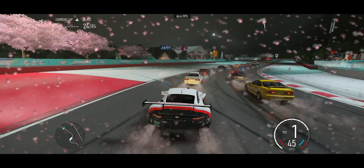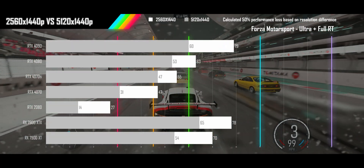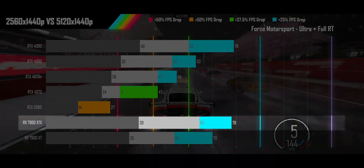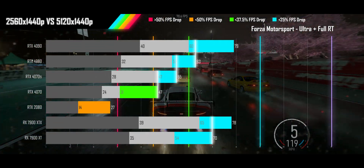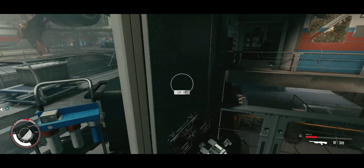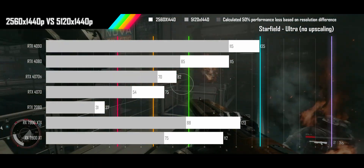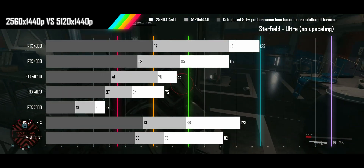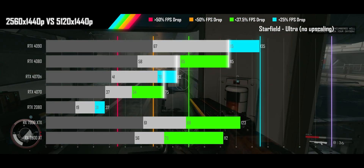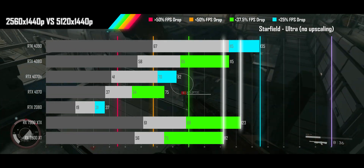Next is Forza Motorsport, using the full ray tracing option. At QHD, the upper half of GPUs maintain a 60 FPS average. When doubling to the super ultrawide, the game isn't affected much by resolution, and for the most part a single GPU-tier upgrade compensates for the performance difference. The last deep dive is Starfield — like Modern Warfare 3, it has no ray tracing and sees high refresh rates at QHD. Even doubling the resolution has most modern GPUs still above 60 FPS. On the Nvidia side, a one-tier upgrade more or less compensates, while AMD's RX 7900 XT and XTX would need to step up to the 4090 tier to maintain QHD-level performance at super ultrawide.